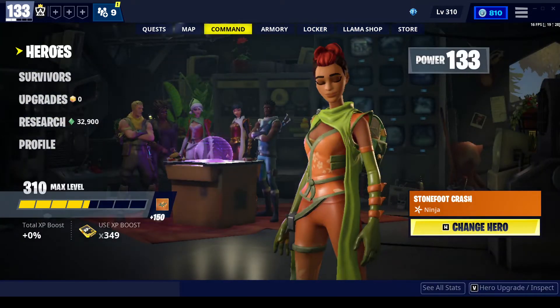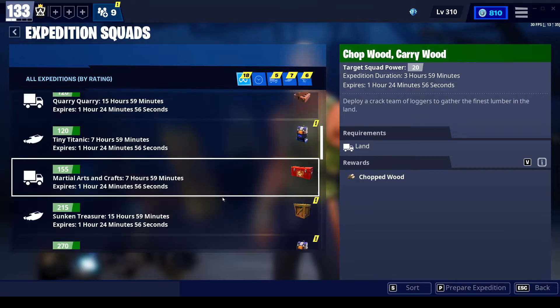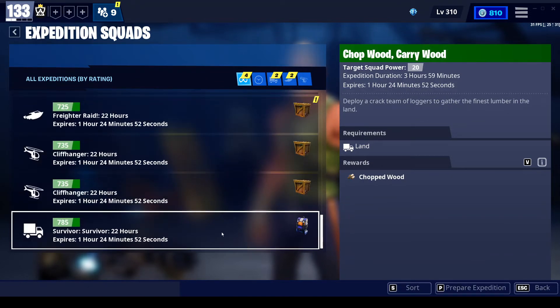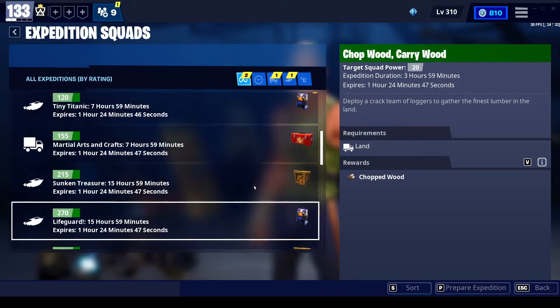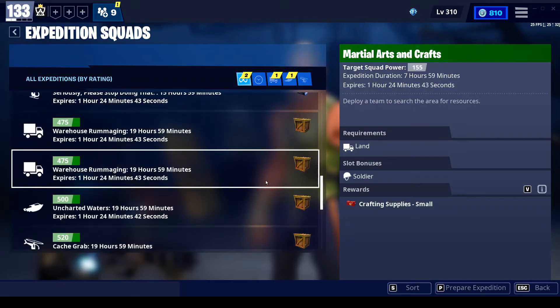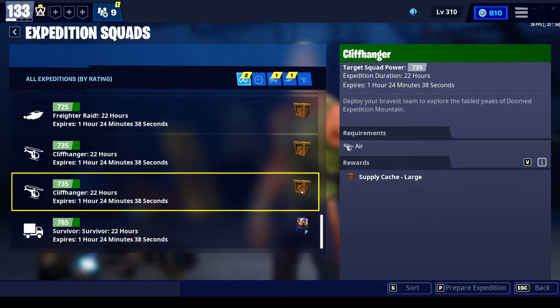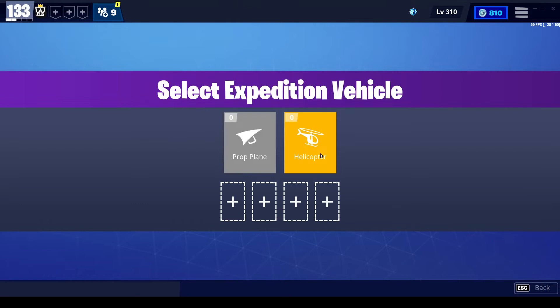There's a couple things you can do. You can come in here and do your expeditions. Roll all the way down to the bottom to find the good one. There's the red toolbox — that's always the best one to pick for resources. But you don't get tier 5 material doing expeditions, so that kind of sucks. We'll just pick this one and see what else we can find.